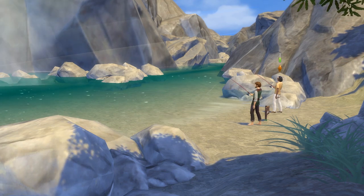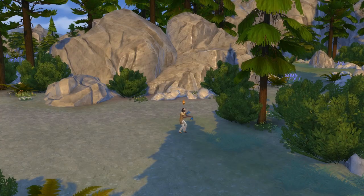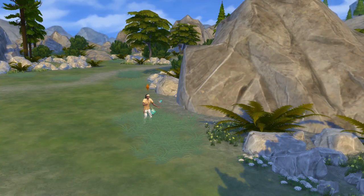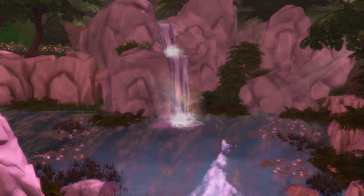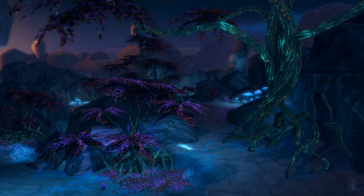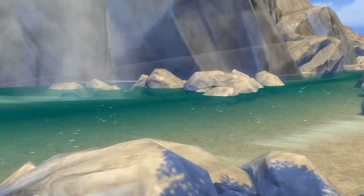Here you can catch the rare mountain lionfish while fishing, capture rare insects including a willow wisp, harvest plants, and hang around with or without the hermit in his home. That is how to get to all four of the hidden worlds in The Sims 4. If you enjoyed or found that helpful, then please subscribe and leave a like. I would really appreciate it and have an amazing day. See you later.